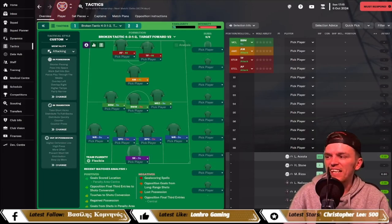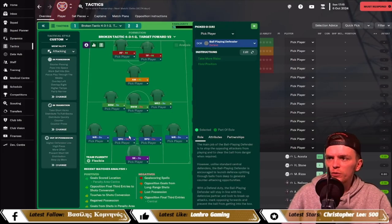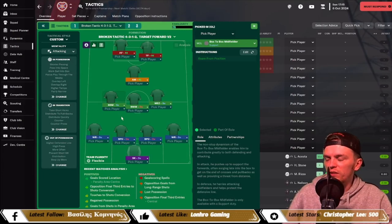The formation is a 4-3-1-2. Starting with the goalkeeper, you want him as a sweeper keeper on support — no additional instructions needed. The two center backs are both ball-playing defenders, again no additional instructions. Both wing backs are wing back on support with two additional instructions: cross more often, and cross aimed towards the target forward, so they're whipping it in to the big man.